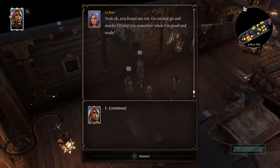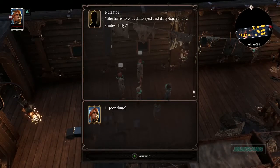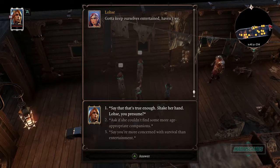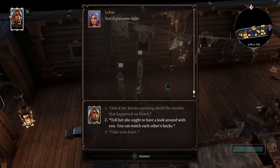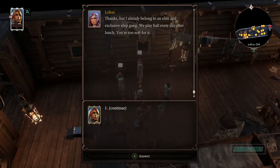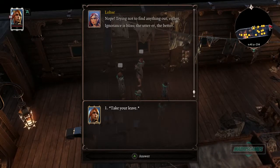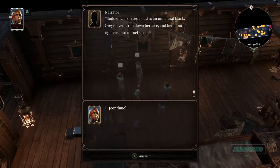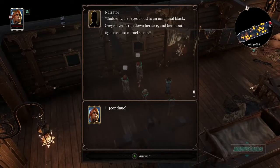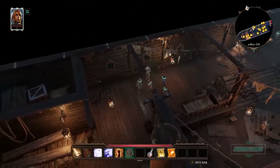I turn up the voice volume in settings — hopefully it's louder for you all now. I spot another NPC — this is Fane the elf, reading an encyclopedia. He grabs my hand and examines it from every angle, then pinches my skin: 'Fascinating.' He returns to his book completely oblivious to my presence. I ask if the book is any good: 'It is simultaneously too detailed and insufficient.'